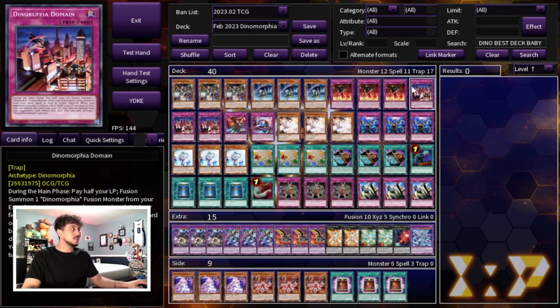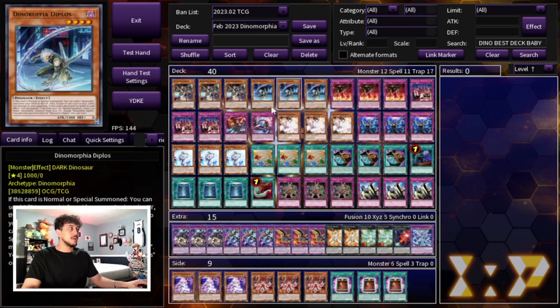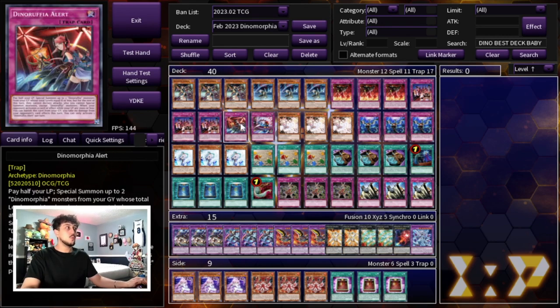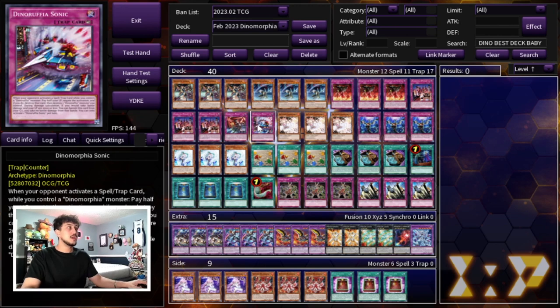We're playing three Dinomorphia Frenzy as well as three Dinomorphia Domain. These are your fusion traps for the deck - you have to be playing three and three. Then we're playing the one Alert, which is kind of like a Monster Reborn for you, as well as the one Sonic which is really nice - that's a spell or trap negation. So these are it for the Dinomorphia trap cards.